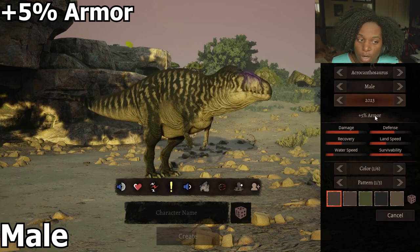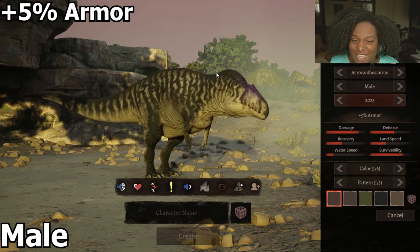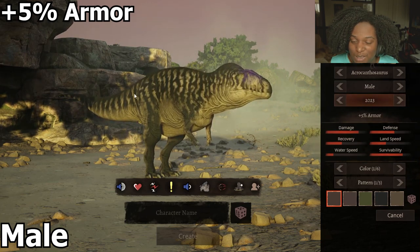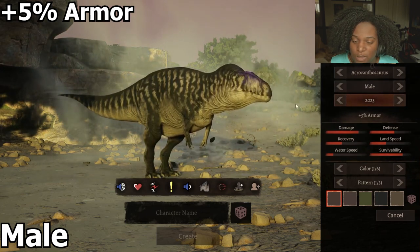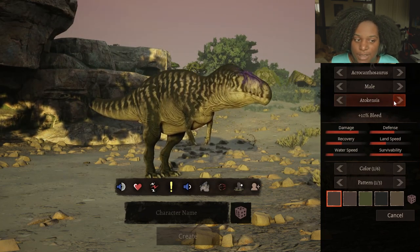Then we have plus 5% armor, which is the 2023 version. His neck is huge — absolute chunk. The tail is a little bit smaller and doesn't look as long as the previous one, but he's just a chunky boy. And then back to our default Atokensis.